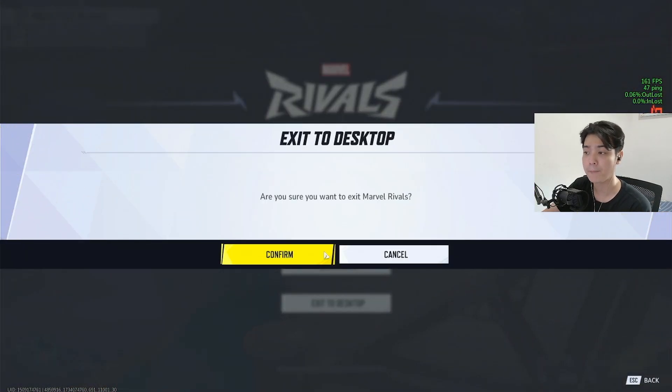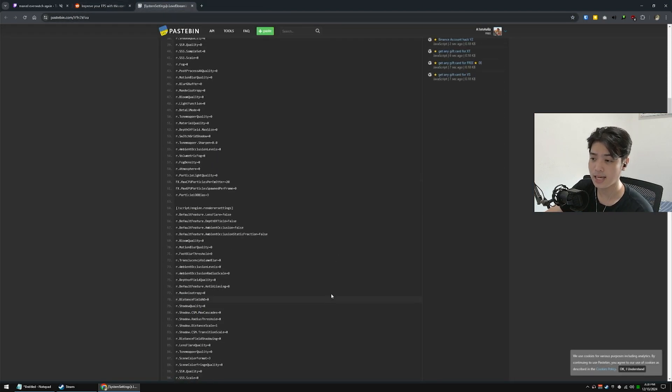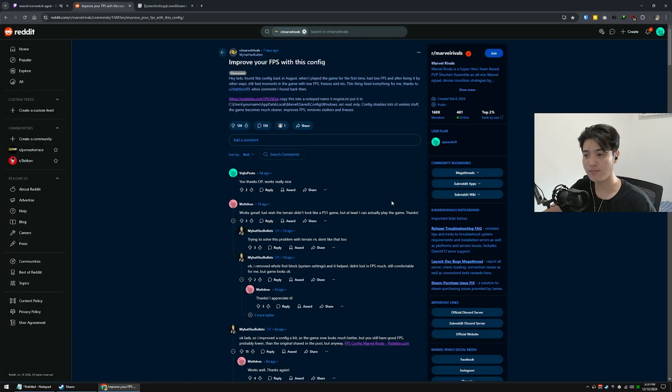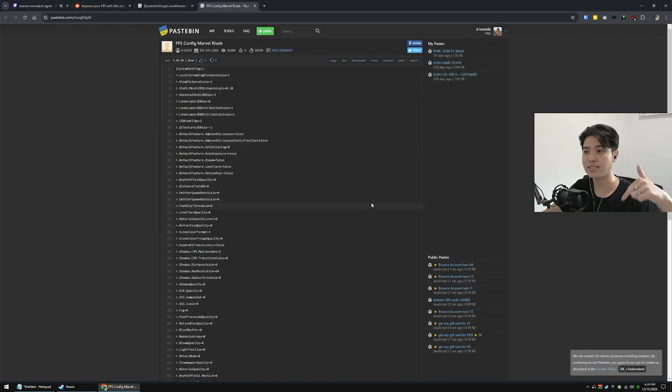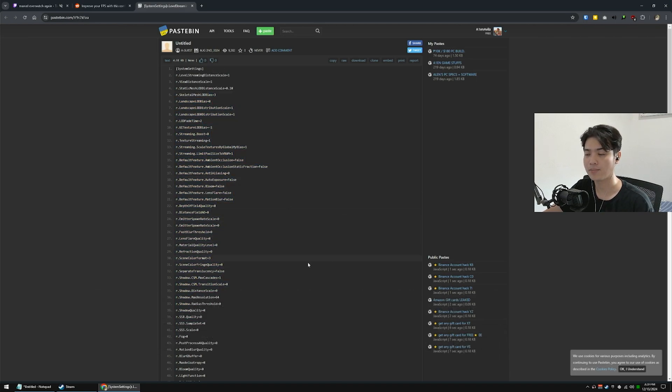Here's the secret sauce. Exit out of the game first, and make sure your settings are already good because we're not going to be changing any more in-game settings after this. I was messing around on Reddit and I saw a post by 'myhathasbullets' who made an improvement to the config files. Don't worry — there's no script and we're not downloading anything. All we have to do is head over to a Pastebin link. The first link will give you the most FPS; the second gives better graphics with some optimization but less of a performance boost. I'll label them in the description below.